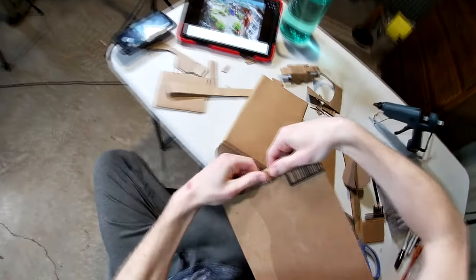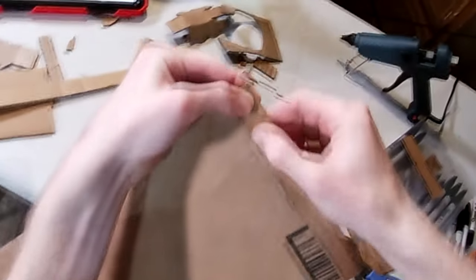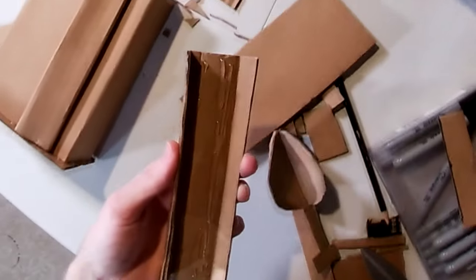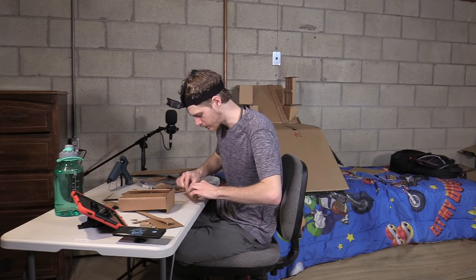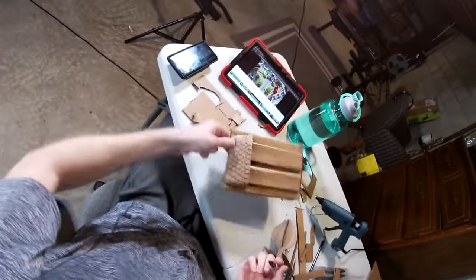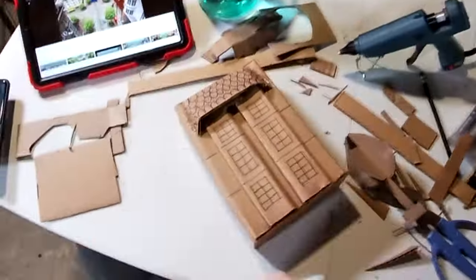I could just get a hot glue clamp — I think that should be a thing, like a vice. My hands are getting so tired from squeezing cardboard together. I just love the smell of hot glue fumes — they fuel my creative juices. I'm going to use my water bottle. These are supposed to look like tiles — they mildly look like tiles; in fact they look more like scales, and I did the bottom row wrong.